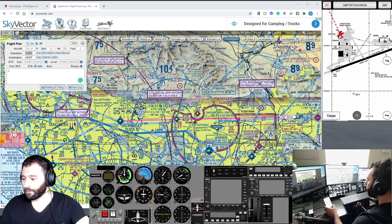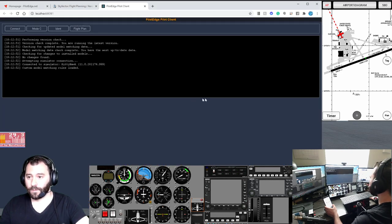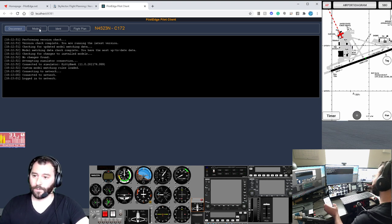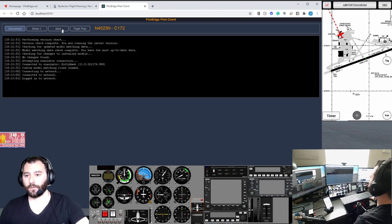So we're going to launch the PilotEdge network client. We're N4523 November — connect. We are connected and logged in. When we take off and want to start squawking with our transponder, as a Microsoft Flight Simulator limitation it hasn't been integrated in the sim yet, so we'll make sure we're doing Mode C here in the client instead of in the cockpit. And if we're asked to ident, we'll also have to do that here, not in the cockpit.